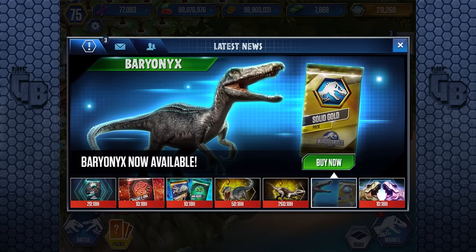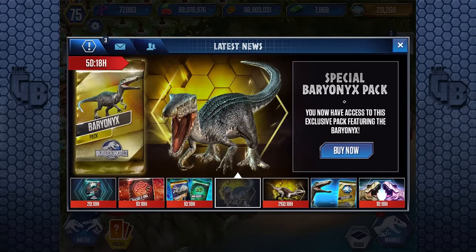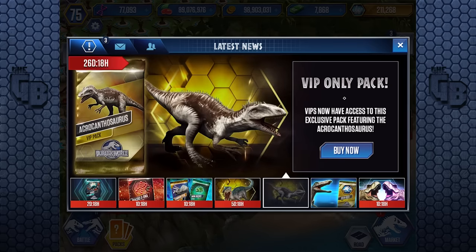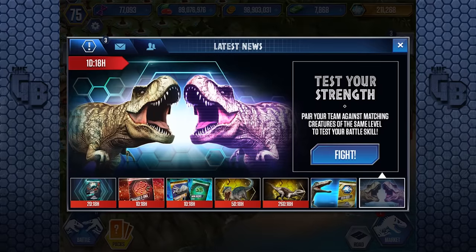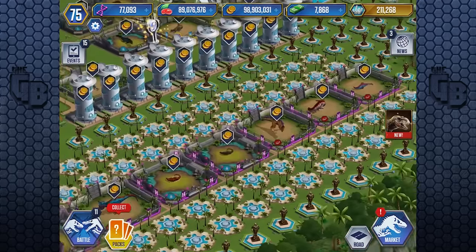If we go into News, here it is — the Baryonyx, looking exactly like it does in Jurassic World Evolution. It looks awesome. I'm thinking this is actually Jurassic World Evolution's in-game model and they've just given it to Ludia. Either that or it could have been from Universal, because it was used in Fallen Kingdom — spoilers if you haven't seen it. It was in the trailers and pretty much everywhere, even on toys in shops.